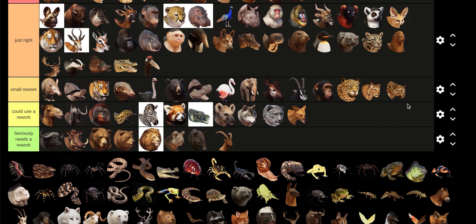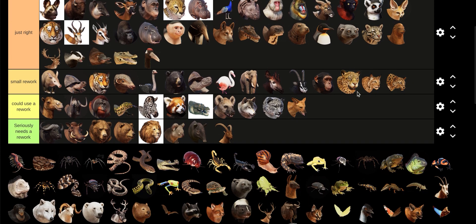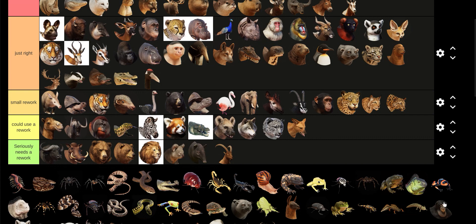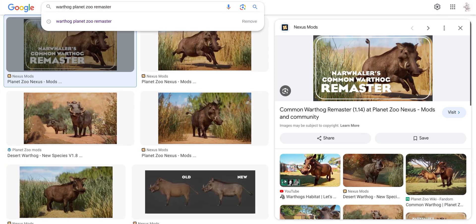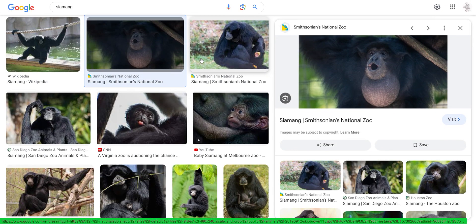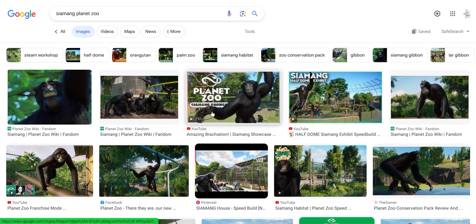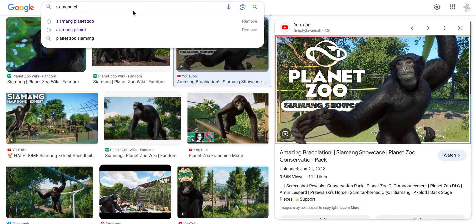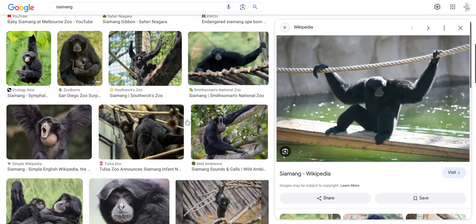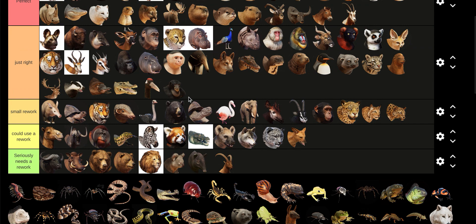Amur Leopard — small rework; I'm not a fan of it for some reason. Przewalski's Horse — I literally just learned how to pronounce it; I thought it was "Perzwalky's Horse." Scimitar Oryx looks amazing. Siamang — there's something about it. I guess that's what they look like; I've seen some Siamangs that are a little bit more muscular or fluffy. But I'm nitpicking at this point — I still love its brachiation.